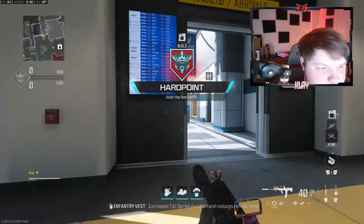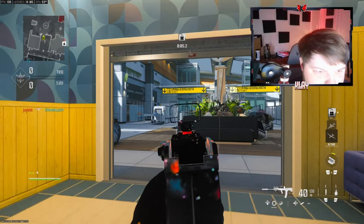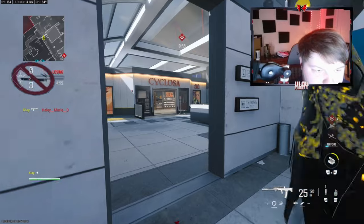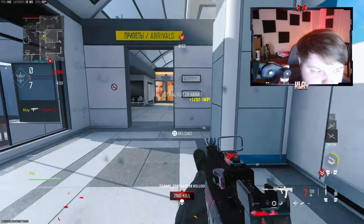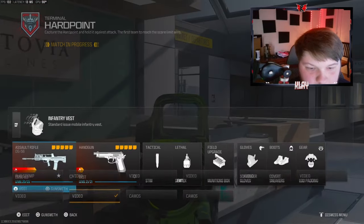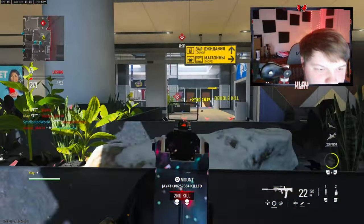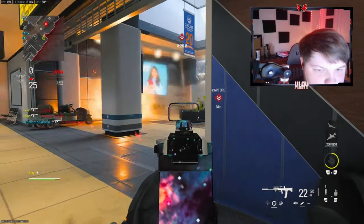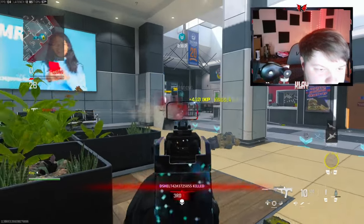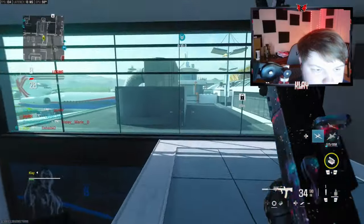Alright, we're gonna be checking out the DG-56 today. This is a brand new class that I have made. We're over on Terminal. I also unlocked interstellar last night. I think they're on the right side — oh, he's on a riot shield, I didn't even see that.